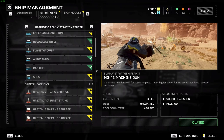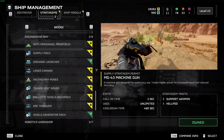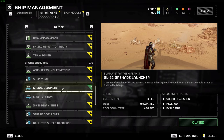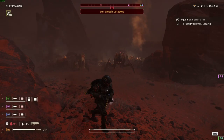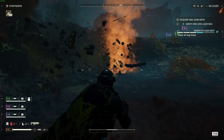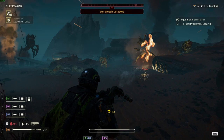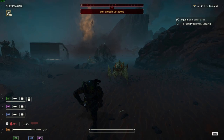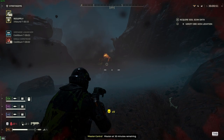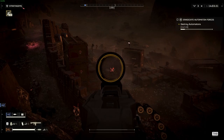Moving on to stratagems — as you slowly enter higher difficulties the groups of enemies will increase, meaning you need to get good at clearing out hordes. That's where the grenade launcher comes in. It clears out big groups of enemies and can take out bug nests and automaton factories with ease — just pop a grenade in and boom, the objective is destroyed. It can also clear most early game elite enemies. The only difficulty is with chargers, which appear more frequently at difficulty level 5. I would recommend that all squads have at least one on the team.